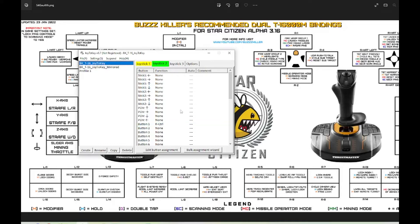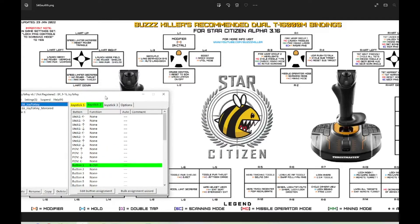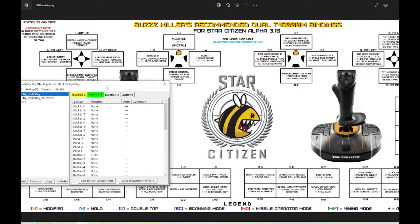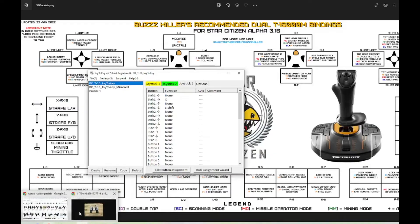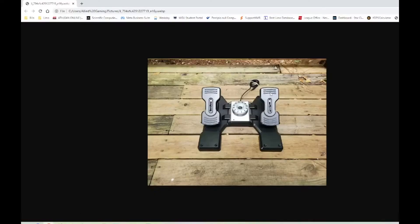This is my other joystick mapped to right control, and that is the modifier like I was talking about. The other thing I forgot to mention on my rudder pedals is what actually happens when I push those pedals down. When I push the right pedal down, that is my boost. When I push my left pedal down, that is my space brake.